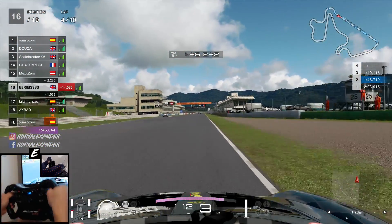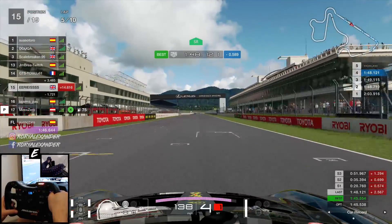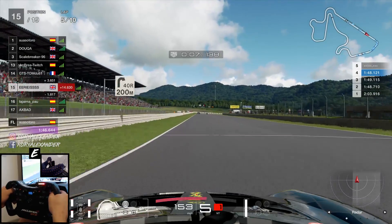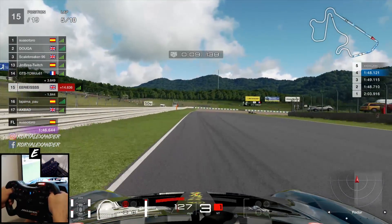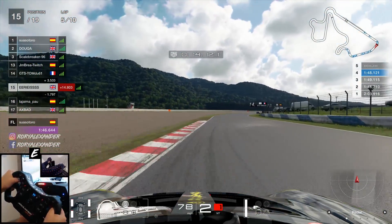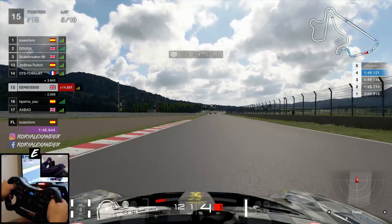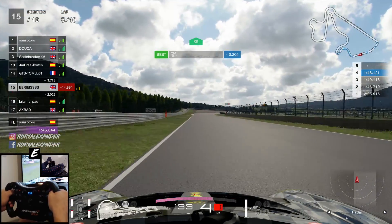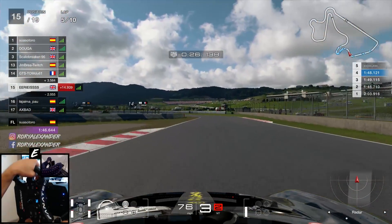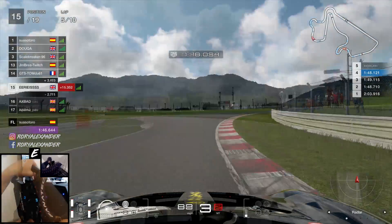Rejoining the action as we come across the line to start lap number five, where we get another freebie as a car comes in, which promotes us up to 15th place. That car coming into the pits is probably a nice segue into the race introduction and strategy. This race is daily race C here at Autopolis — we have 10 laps around here today, and there is no requirement for a pit stop as the fuel will last us to the very end and we're on the hard compound tyre, so there'll be no requirement from a tyre wear perspective either.